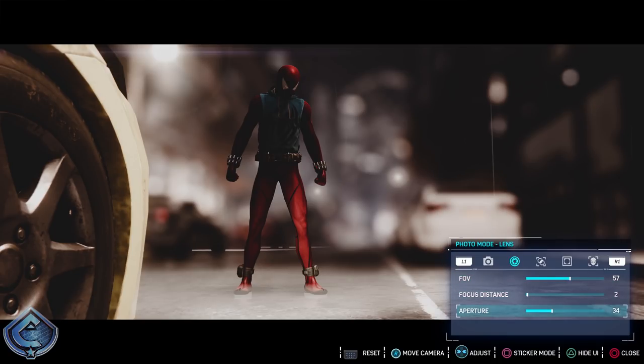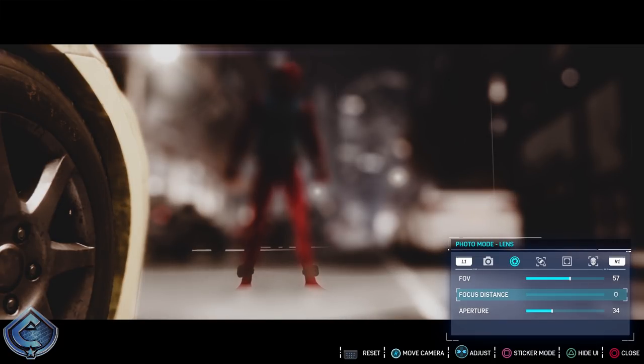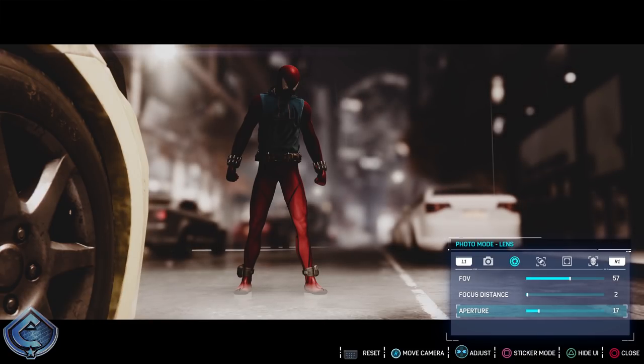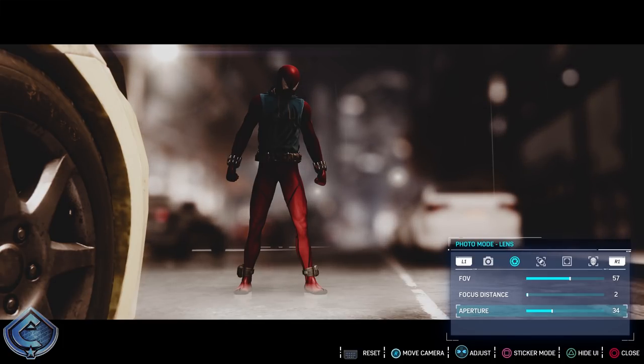Focus distance and aperture are what help with the blurry background. If I bring focus distance down to zero, Spider-Man looks completely blurry and out of focus — not a good look. I brought it up to two. The aperture at 34 is what makes the background as blurry as it is. If I lower the aperture the background is only slightly blurry, but at 34 it's a lot more blurry, keeping Spidey clear and in focus while everything else is out of focus.